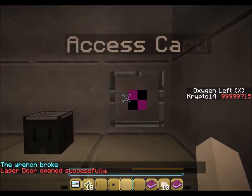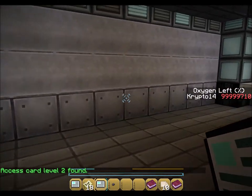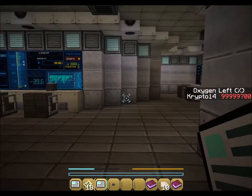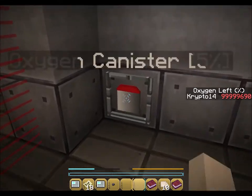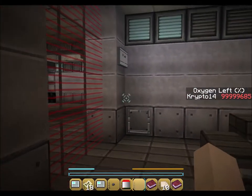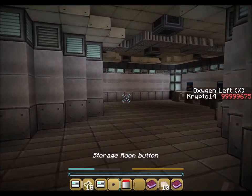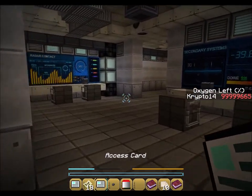An access card - Level 2. Does that mean we can go in green doors now? The airlock - how do we get in here? I think we have to go around. With the new access card we can go in new places.